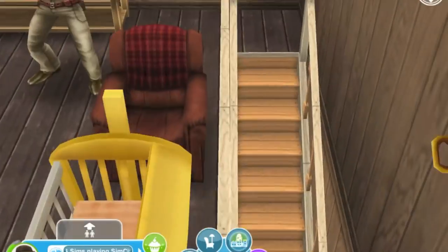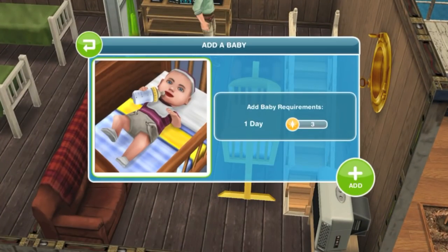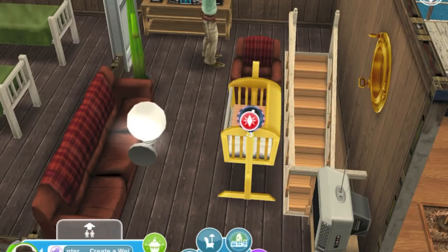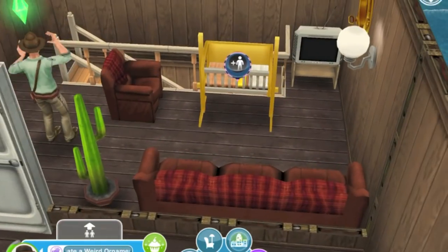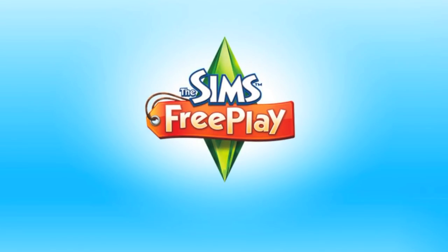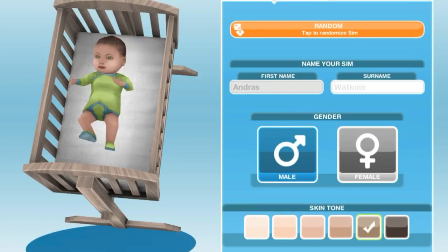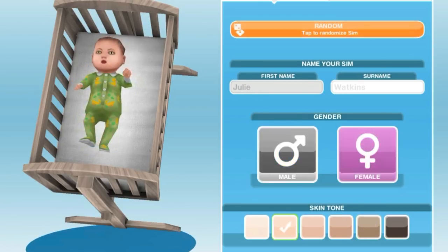Once the crib is placed, click on it and click 'Add a Baby.' It's going to take three days and then you'll have a baby. Once you've waited for the baby to be born, click on the crib again and you're able to change the name, the sex, the skin tone, and everything else including the outfits. And that's how you have a baby in The Sims!